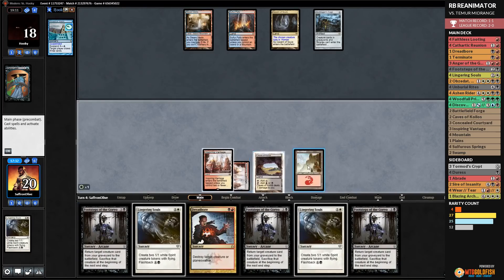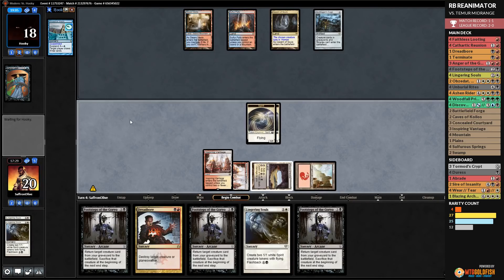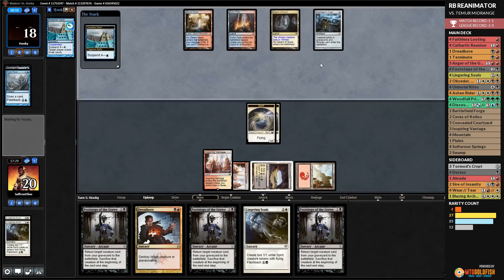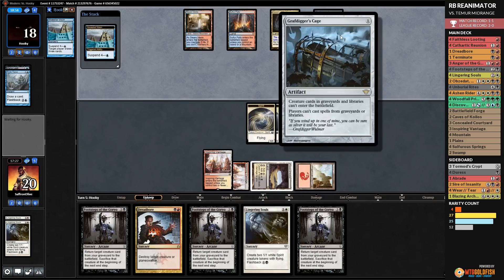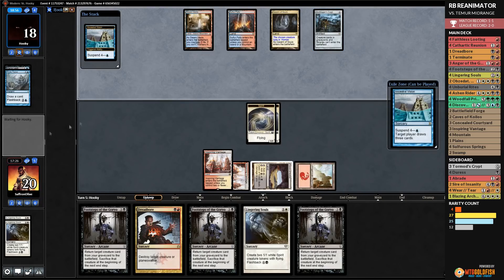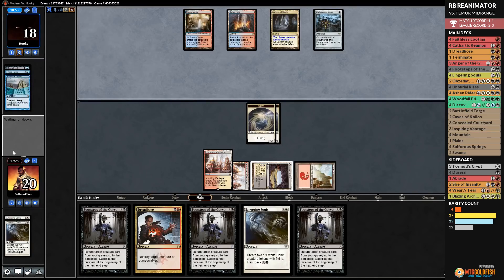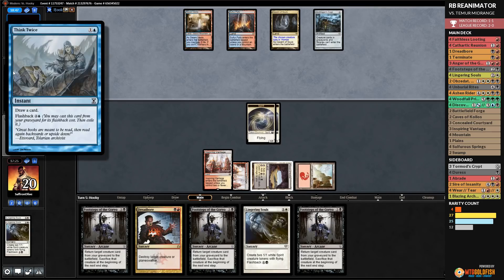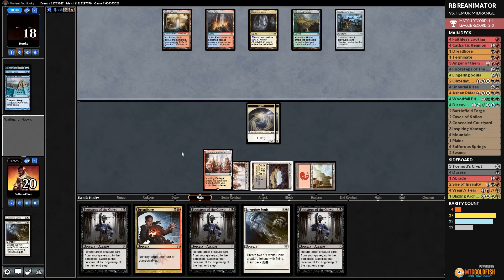Opponent gets to refill their hand from Ancestral Vision. They cast Think Twice — that's a combo with the Grafdigger's Cage. We'll probably lose to this cage so we take pleasure in our opponent not being able to flashback Think Twice properly. We go to combat with spirits. Opponent has a Hinterland Harbor and passes. We cast Lingering Souls — opponent has Remand. Pass the turn.